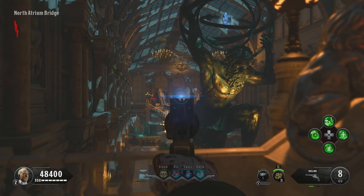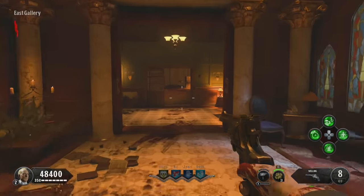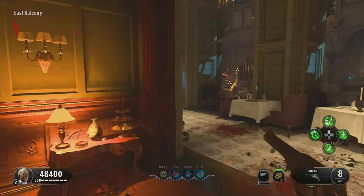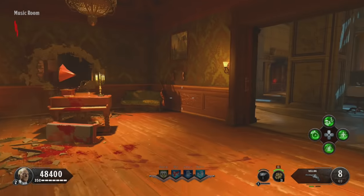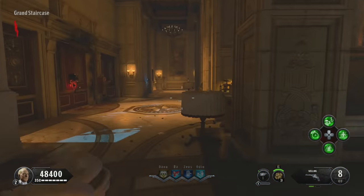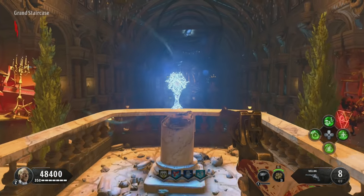Hi guys, Mr. Offle Waffles here. There are three challenges you need to complete to activate the Pack-a-Punch Machine on Dead of the Night. I'm going to go through each challenge one by one, but you can do these in any order, and you can do various bits at the same time as others. You don't need to do it sequentially as I'm doing in this video.